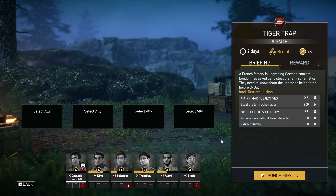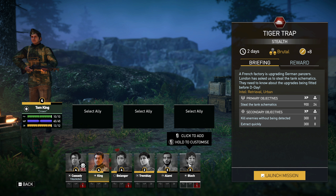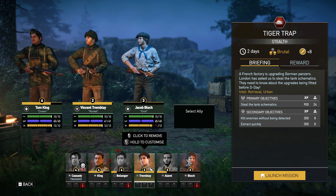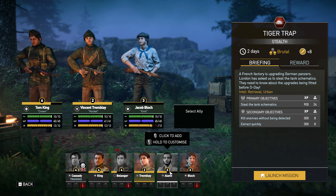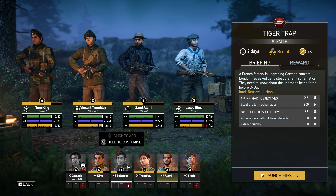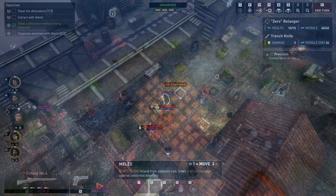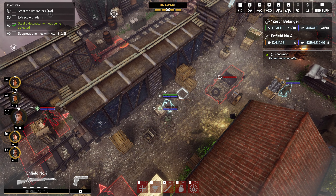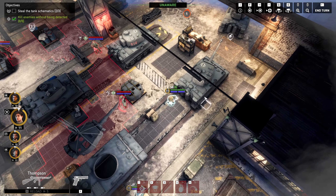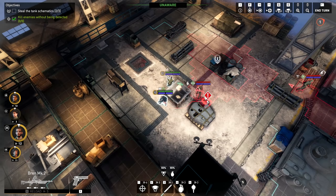To jump into the next mission, you select it on the campaign map and then choose the people you'd like to bring along. I like to make sure my men are different classes to benefit from each, bringing my scout specifically for stealth and ambush missions. There are three mission types: Assault, where you start in combat and usually deal with waves of enemies; Ambush, where you start in stealth with a number of kills before an ambush turn happens with bonuses for that turn; and Stealth, which can be completed without firing a shot using as many stealth kills as you like — though if you're found, be prepared for a fight.